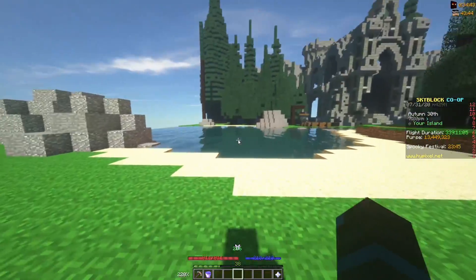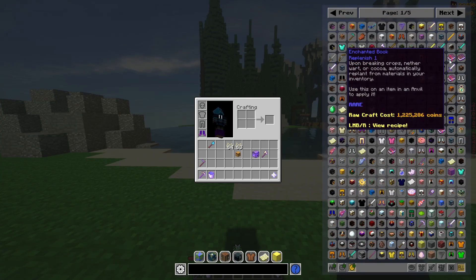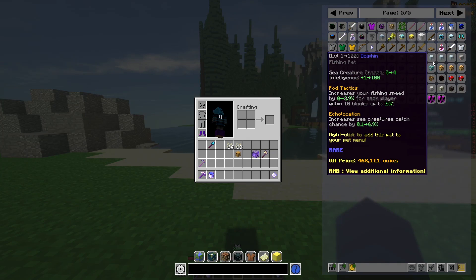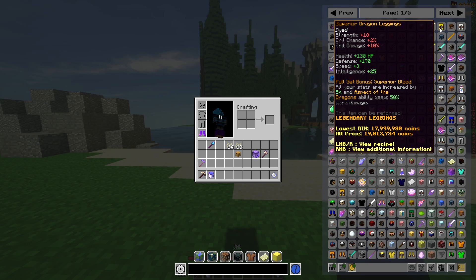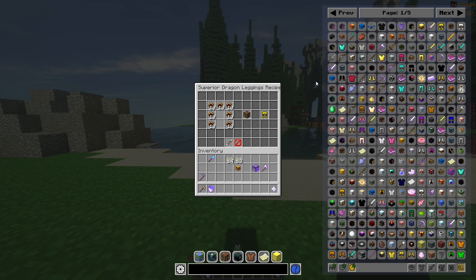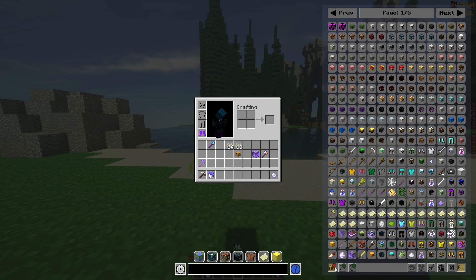This is what you'll see when you open your inventory with NEU installed — a list of every single item in Skyblock. It's got all the enchantment books, all of the pets, and every other item. If you want to see the recipe for an item, you simply hover over it and press R. So like with these superior dragon leggings, you hover over it, press R, and there's the recipe — 70 superior frags. There is also some really nice sorting functionality to sort through all the different categories of items.